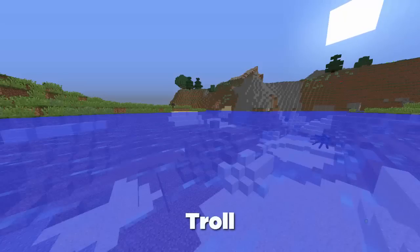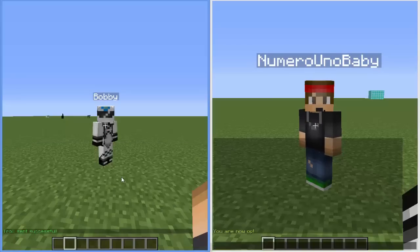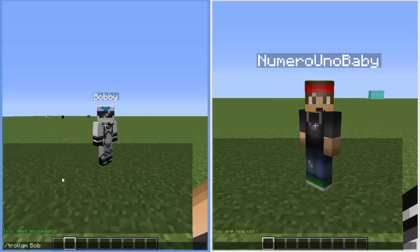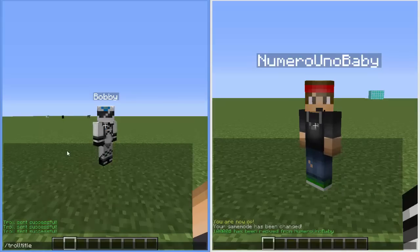Number one is a plugin called Troll. It has a longer list of commands and I just thought it was a lot better — I really like these ones more than the Trolling Admin plugin. You can send a fake OP message, a fake game mode message to make them think they've just gotten OP or a new game mode.